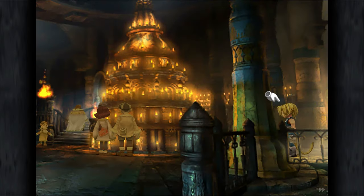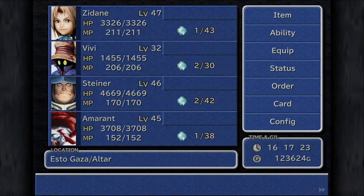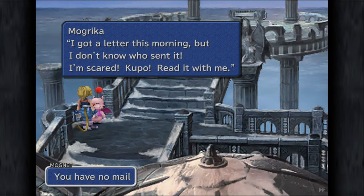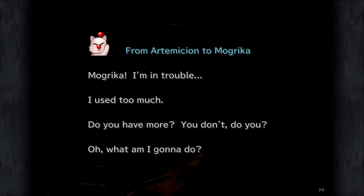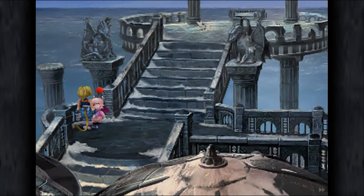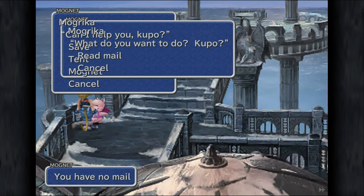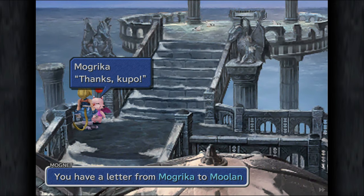Alright, we're pretty good to go now. Not a Moogle. I got a letter this morning but I don't know who sent this — I'm scared, bro. Read with me: From Artemision to Mogrika — Mogrika, I'm in trouble. I use too much — do you have more? What am I gonna do? I told Artemision not to use it. I have a favor to ask — yeah okay, sure.